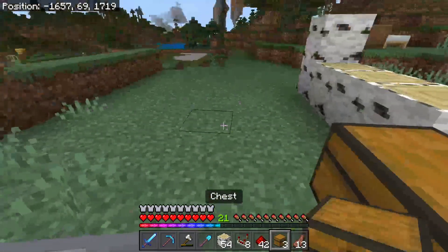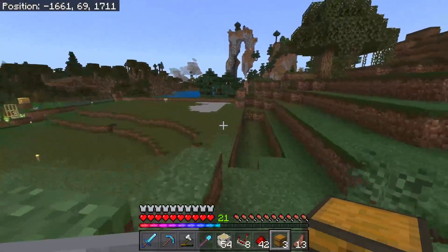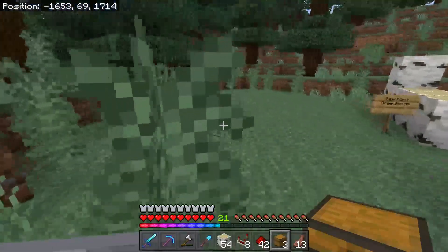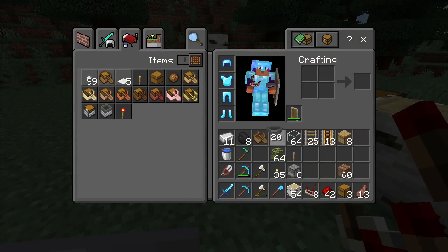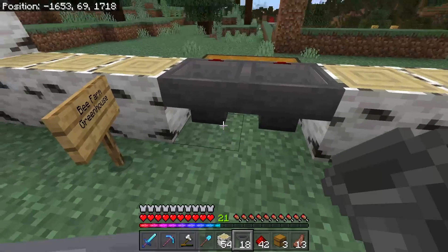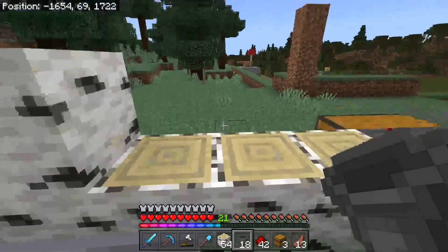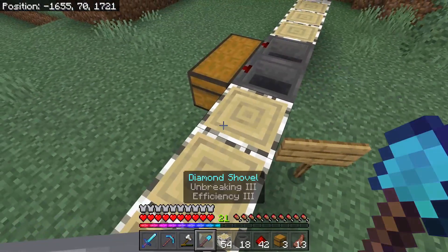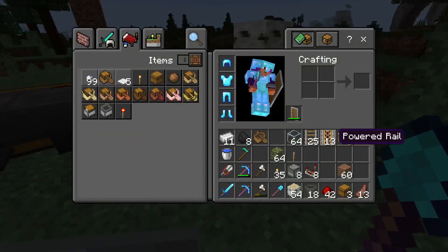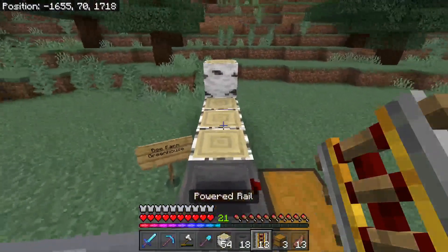Before we really get going — this is the exterior wall of our main build here and I don't want to build something and then have to rebuild it later because I put it in the wrong spot. So then we need some hoppers going into these chests. I'm trying to debate whether or not we do four hoppers to make it unload a little faster, but I don't think we're quite as big as what he was making. I'll make sure to link the video I watched for this.